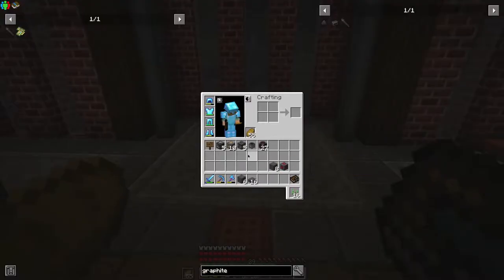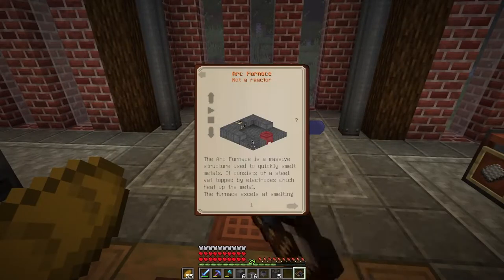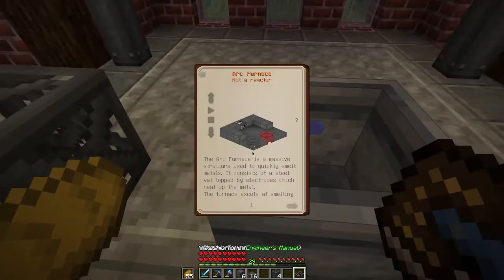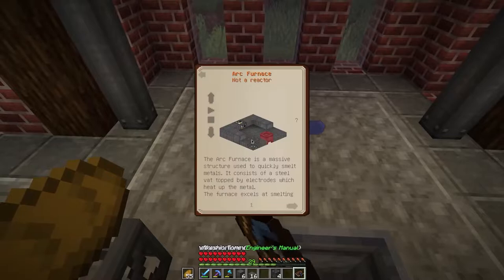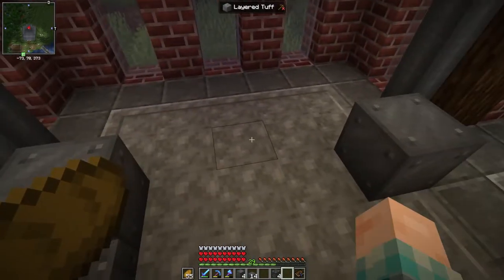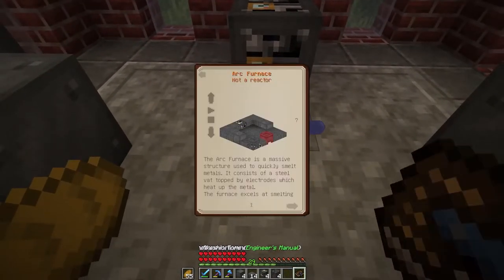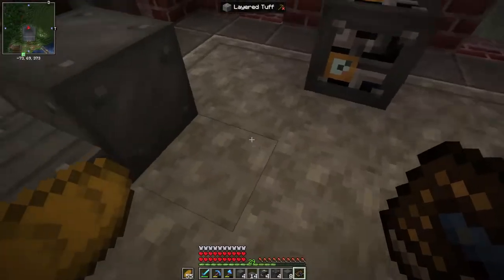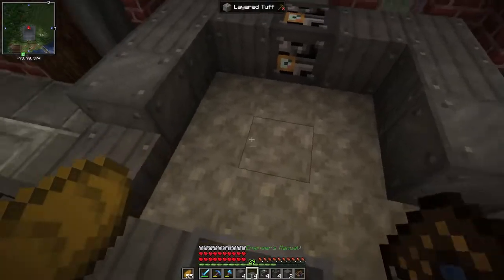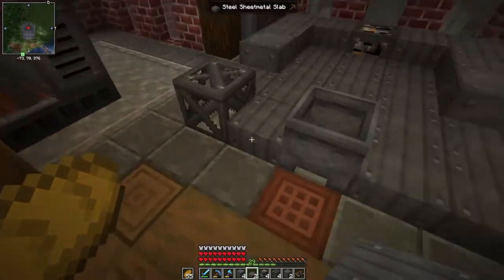We're going to need the corner pieces, the middle piece, a slab here and here, blocks of steel there and there. Then we have a single heavy engineering block in the back, and then a bunch of our steel sheet metal there. And then everything else is going to be slabs. This is why I created a 5x5 space there — I knew exactly what size this was going to be. I may not remember all the constructs from recall alone, I'm not that familiar with the arc furnace at least.